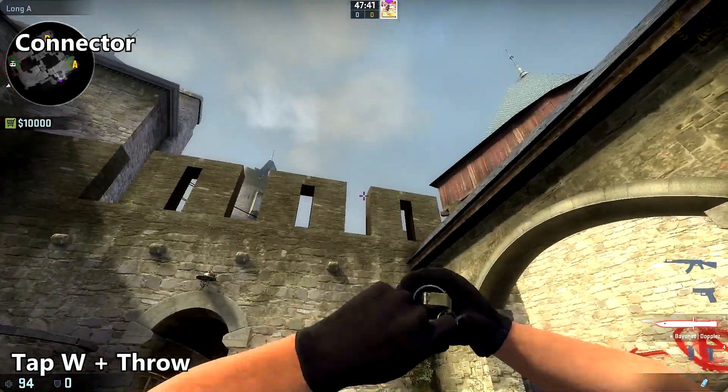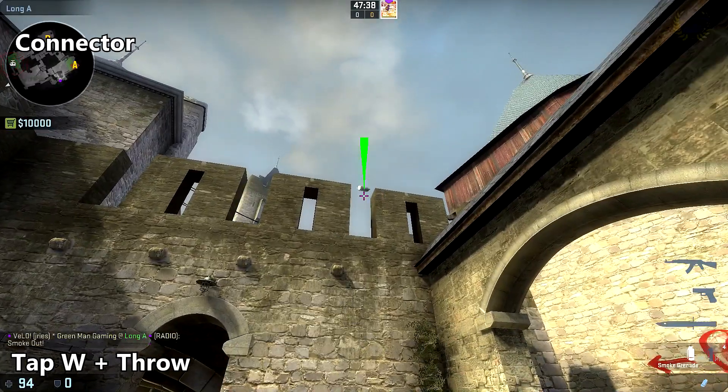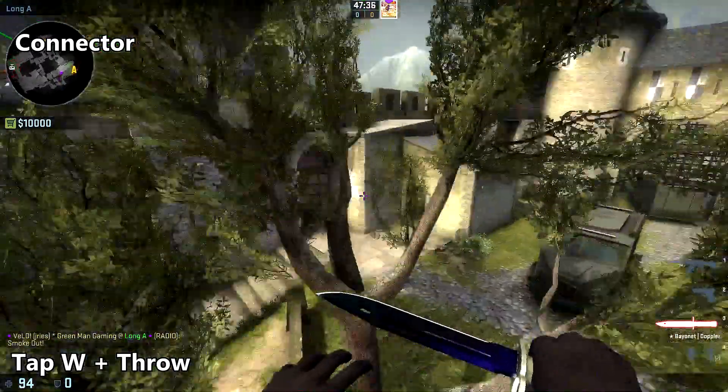To smoke off connector, come up to the right edge of that same gap, place your crosshair between these two pillars, tap W, and throw.